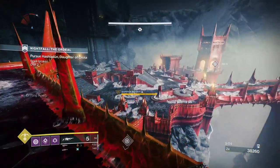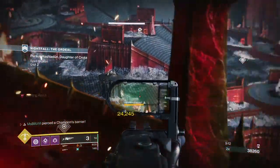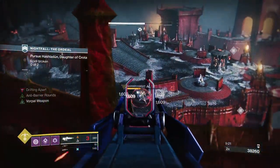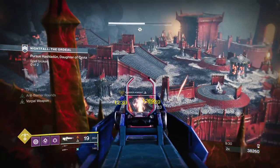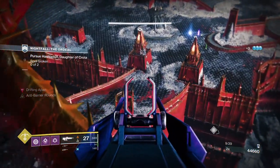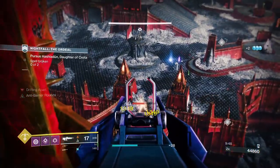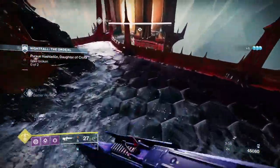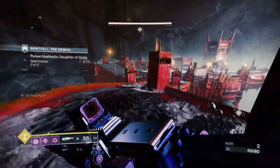There's going to be a Barrier Champion up ahead, and you can actually take it down from up on this roof. Once you stagger the Barrier Champion, you can use your Linear Fusion Rifle to do critical hit shots and take it down quickly, or with your Pulse Rifle. Once I cleared down the Champion, I took some time to take down the Acolytes and the Cursed Thralls. Then I go back and pick up the Orb Charges — I'll do a mini time skip because it's going to take around a minute and thirty seconds. No one wants to see me running around the map picking up Orb Charges.